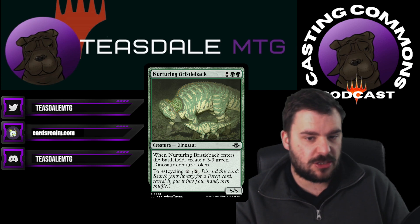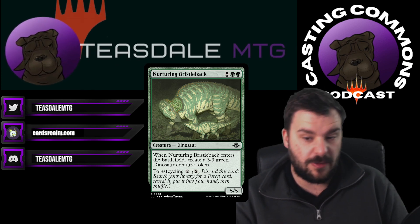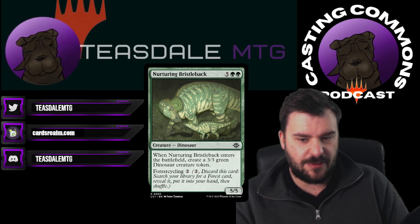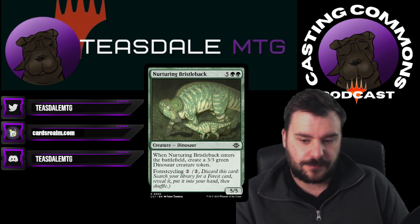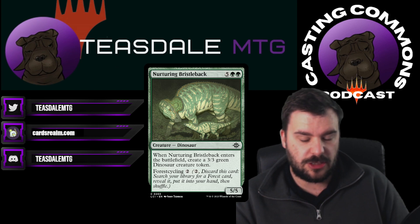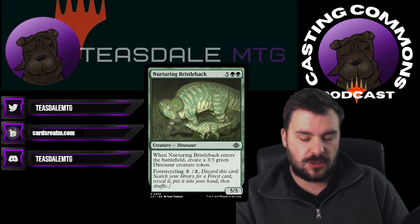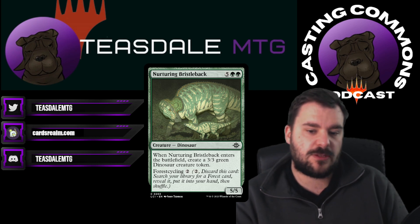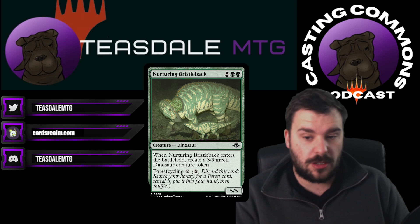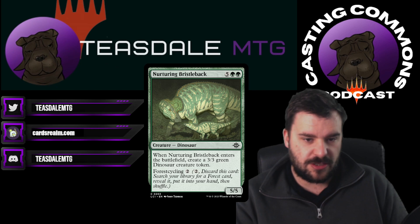The reason I chose this one over the Ward guy, the blue island cycler, is that most reanimator decks at the moment are Red-Black or Green-Black, maybe splashing Red for Oliphant, but generally Green-Black because they want The End and they want the Troll. That's why I think this card might see some play. It's reanimator, it's not going to break anything or become tier one, but it's definitely interesting.